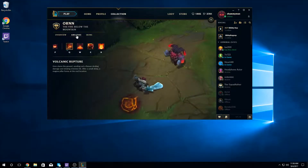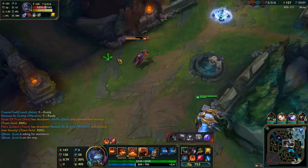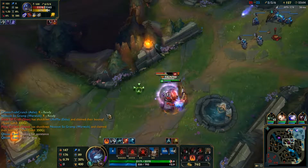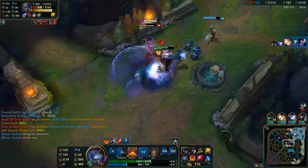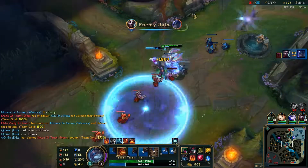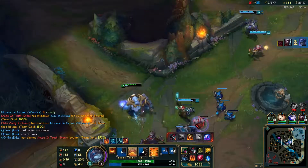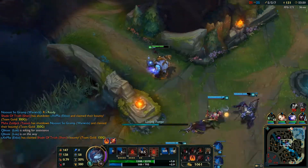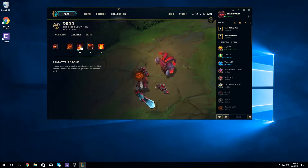Ornn's Q is Volcanic Rupture. Ornn slams his hammer onto the ground, sending out a skill shot that damages and slows any enemy hit. After around one second, it creates a magma pillar that is impassable and lasts for four seconds. This is his poke tool and a fantastic combo setup. It does a decent amount of damage early on, and its impassable terrain combos off with his W and his E. It's also useful as a way to limit the enemy team's escape and to create special choke points.